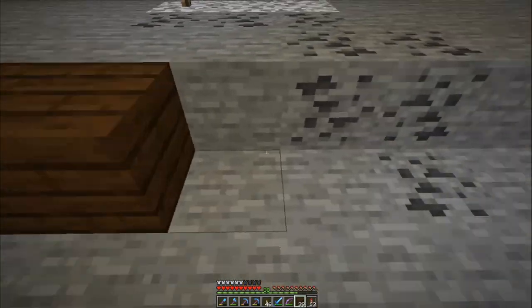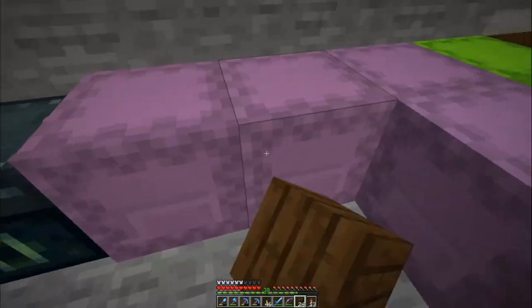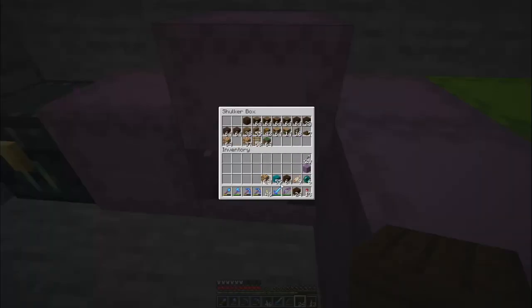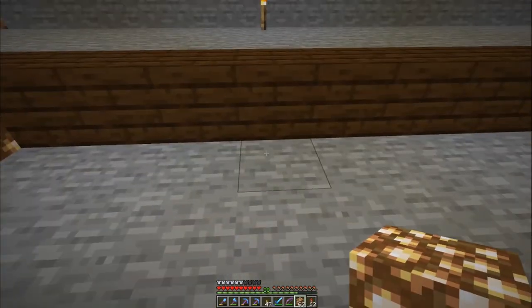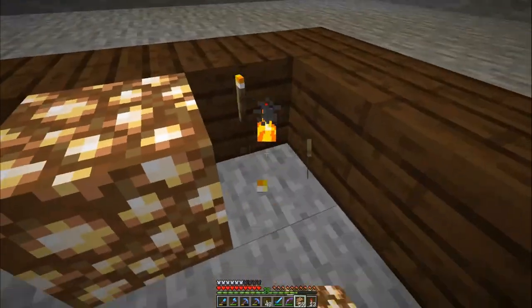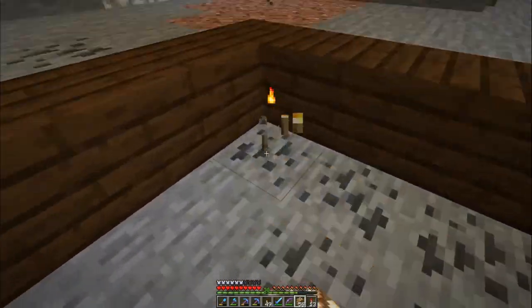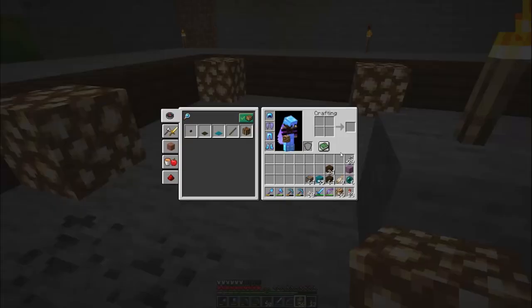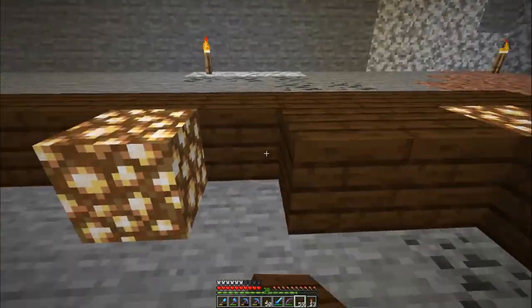Just little bits of pops of color on it, and I think this is going to end up looking really nice. I needed this one, so what we're going to do is replace that torch. We are going to place torches around here like that, and then we're going to have that there. Let's go ahead and switch back over because in between these we're going to be doing the dark oak.